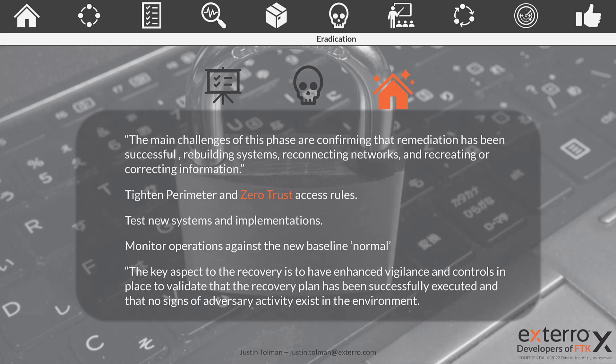We'll learn more in our post-breach activity, but right now we can make some minor adjustments for what just happened. We're going to test our new systems and implementations, and adjust our baseline normal so that any changes we've made are taken into consideration when looking at future breaches or during testing and training. Always update your normal — recovery is a good place to do it. The key aspect to the recovery phase is enhanced vigilance and controls to validate that the recovery plan has been successfully executed, confirming your system is secure so you can go back to fulfilling your agency's mission.